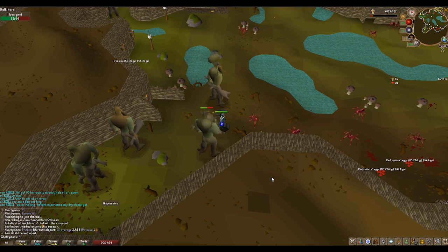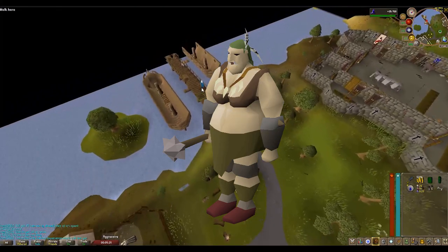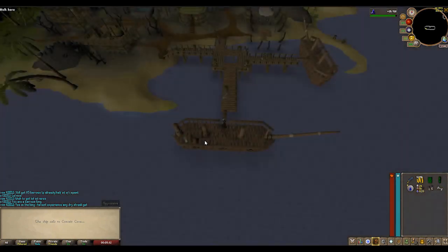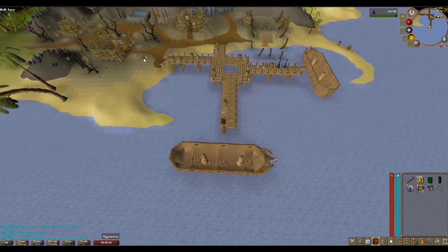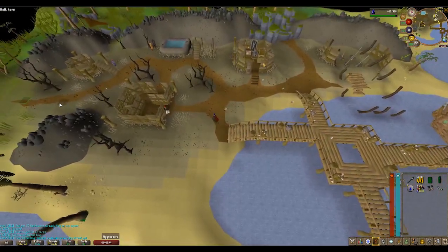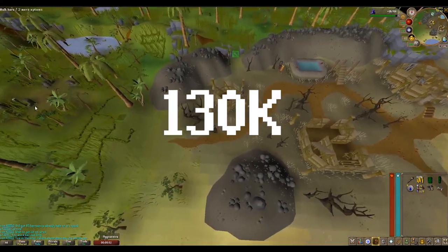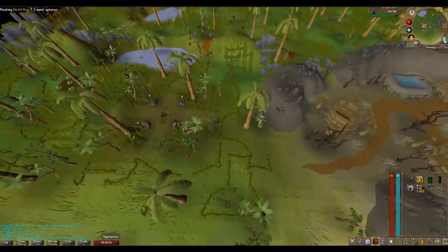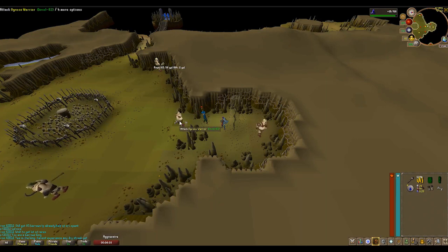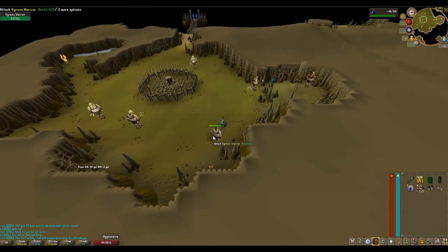Once you have 70 attack, 70 defense, and 70 strength, move on to ogresses, which you'll kill all the way to 99 in everything. Ogresses are locked behind a quest called the Corsair Curse, which unlocks the Corsair Cove. These are the best NPCs in free to play to kill for money — the RuneScape wiki says it's 130k an hour, which is pretty good for a combat money maker in free to play. I'd also recommend bringing high alchemy spells as they drop rune items. If killed from level 77 to 99, you will have killed nearly 100,000 ogresses, which is almost 200 million in profit.